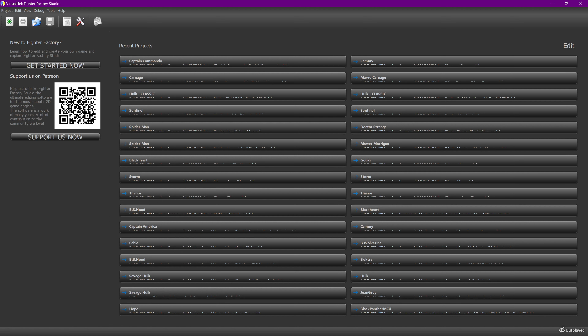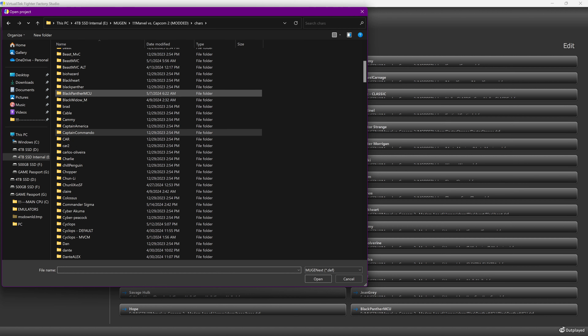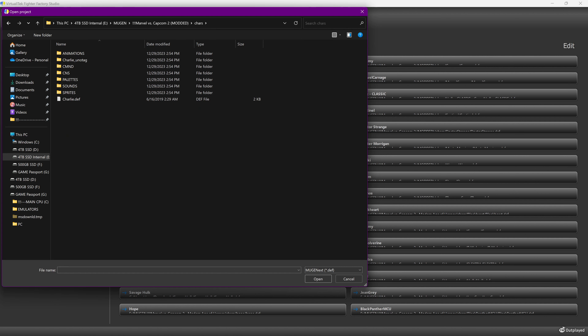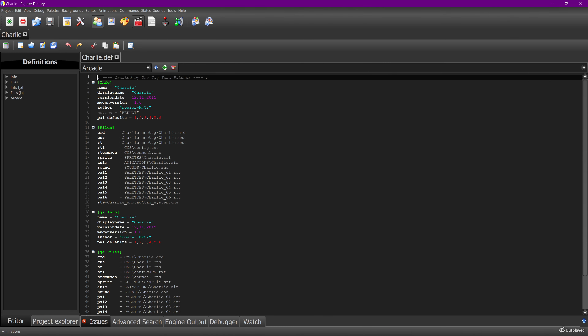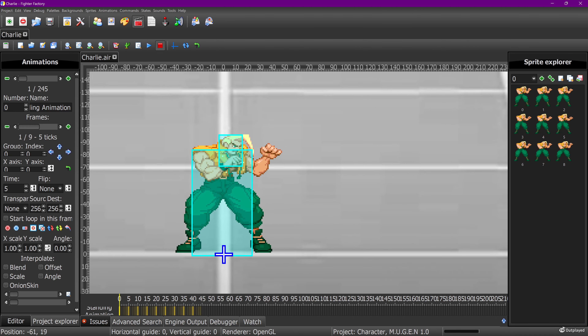Alright, we got to keep this going. Last video I did Captain Commando, so I'm going to open up my characters folder, go through it, see what's under Captain Commando, and look for more vanilla-based characters. Carlos — I think Charlie's a vanilla character. I'm going to check his crouch animation and see if it's animated. It's not animated, so I'm going to go ahead and animate it. Pretty sure he's a vanilla character for MvC2. Let's see what this looks like.